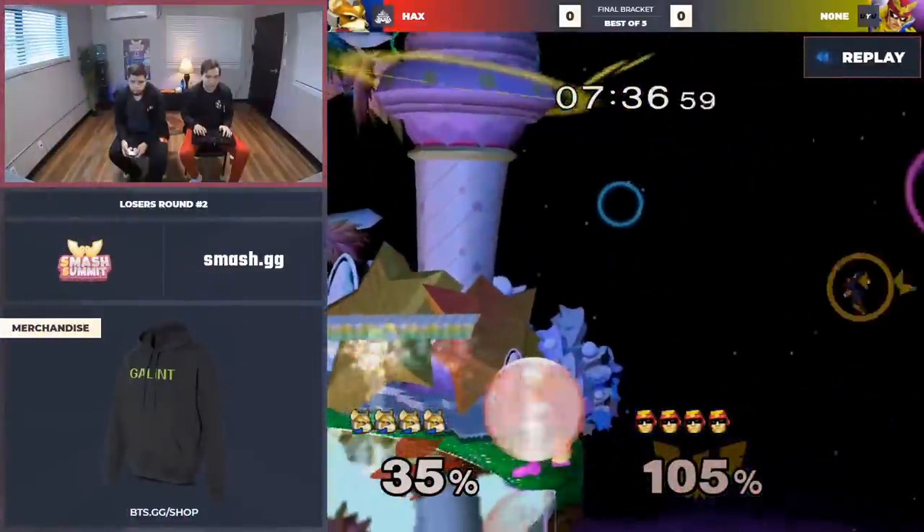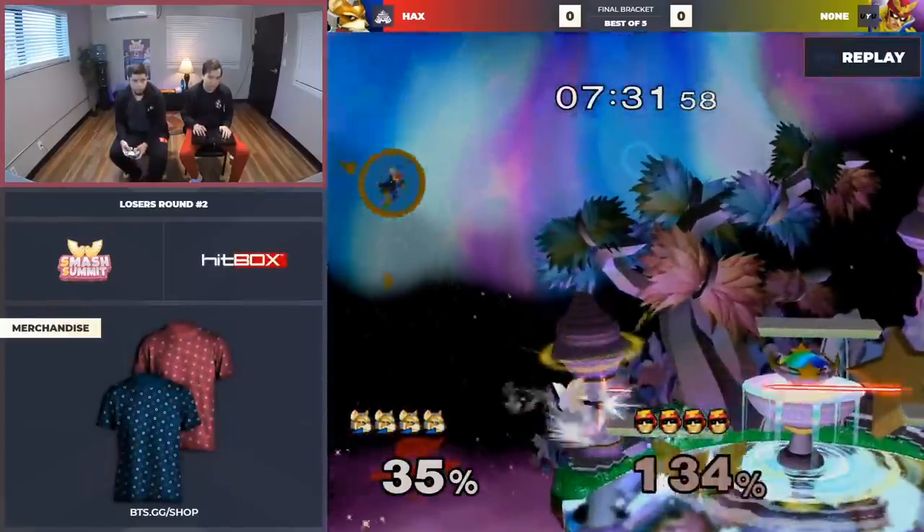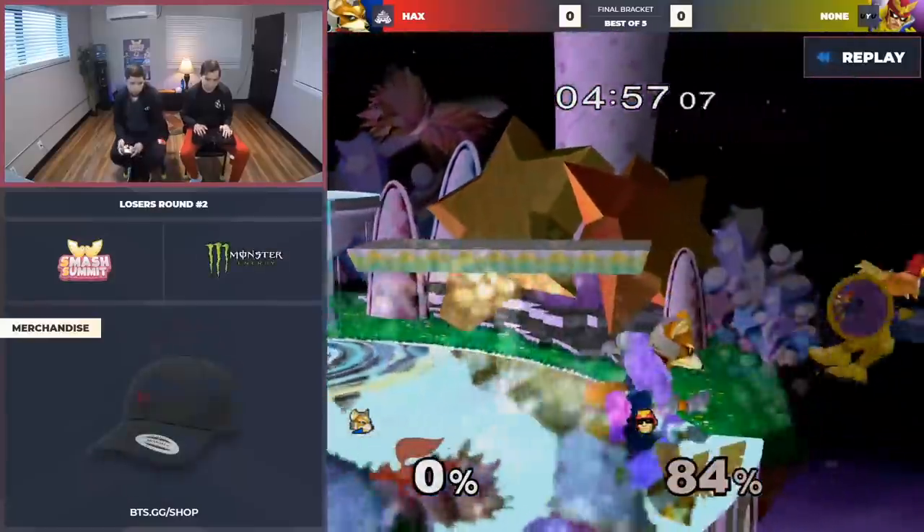Can I ask you a question? When Fox does the double shine by the ledge, is there anything Falcon can do to grab the ledge or are you just instantly taken off the stage? You have to read that it's not a single. Like, you can assume he's either going to do the single shine or the double shine. And if it's a double shine, you just have to do a later fast fall.